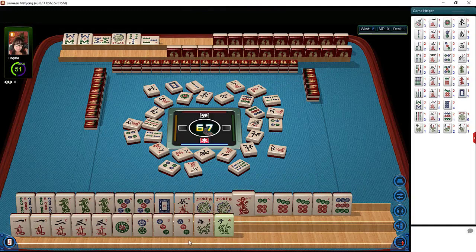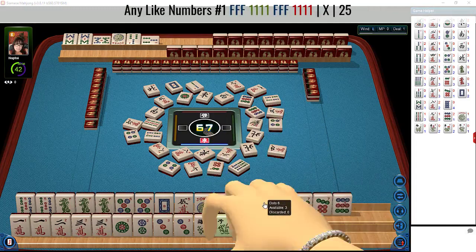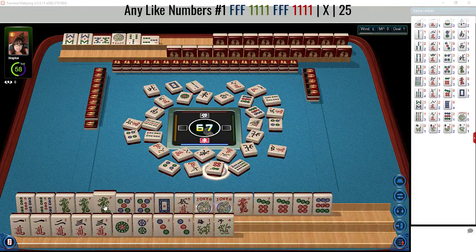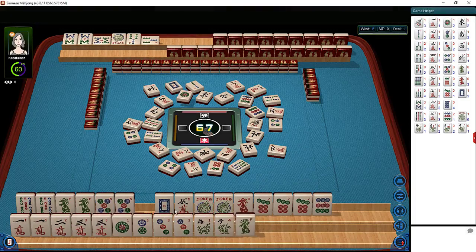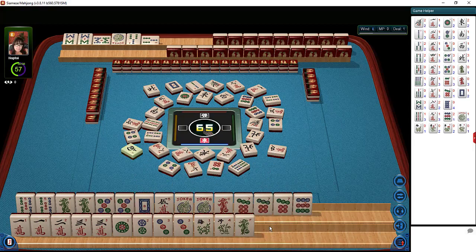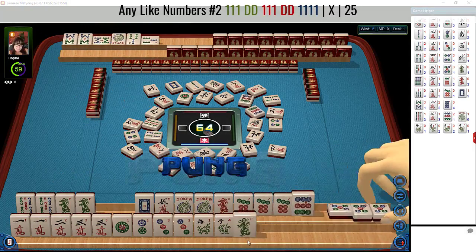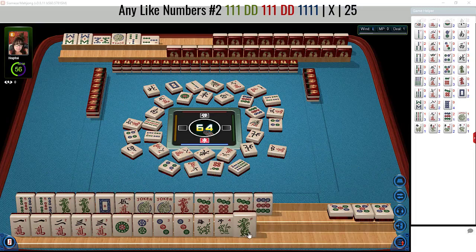Okay, I think we should reassess with a pair of flowers now. We have flowers and threes — we could maybe switch to like numbers with threes. Let's let the six dot go. Maybe this green dragon can go. I still think that like number hand might work. Five BAM, five dot — we need to pong. The five crack we need to pong. So that hand is set actually. Let's pong the five dot for like numbers — we're just going to commit. Let's discard the green dragon.